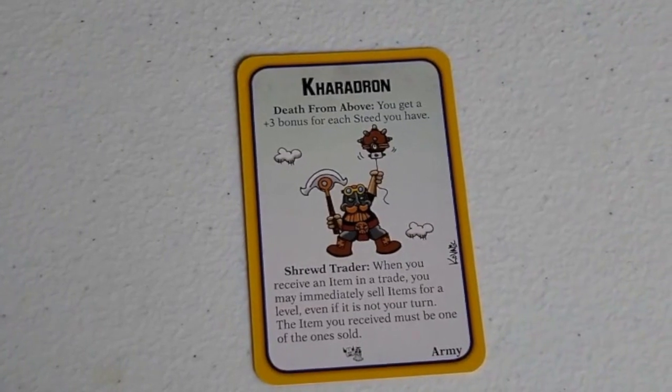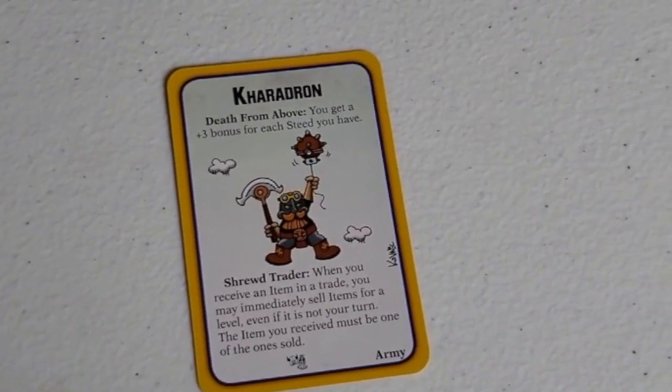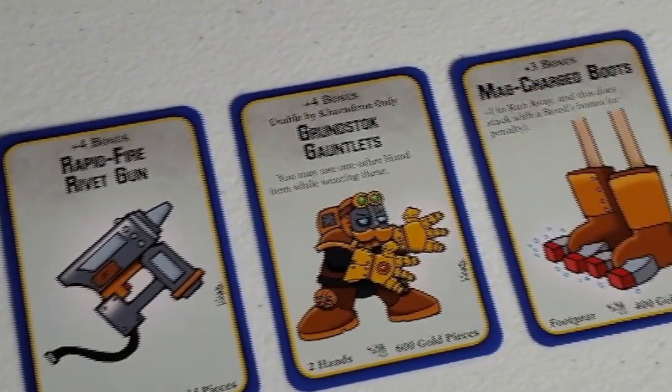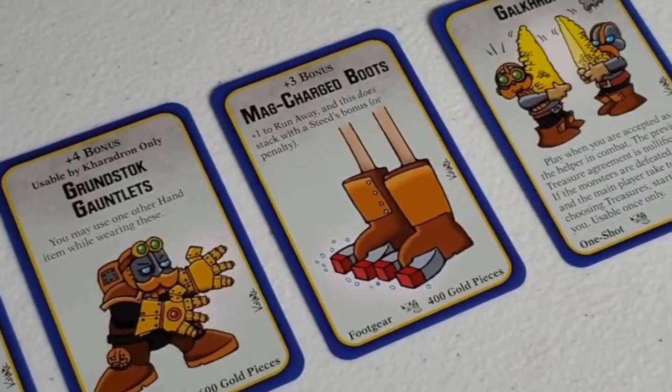But if blood and gore make you a mite queasy, the Kharadron Overlords might be for you. Their main ability allows them to immediately sell any items they gain in a trade, even if it's not their turn — whether it's the Rapid Fire Rivet Gun or the Grundstock Gauntlets. Just be sure to follow Article 2 of the Kharadron Code so everyone gets a fair share of the gold.